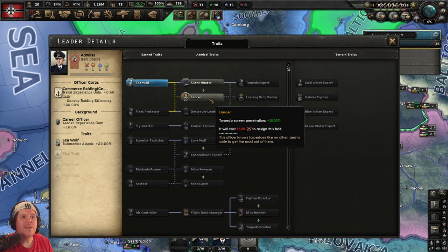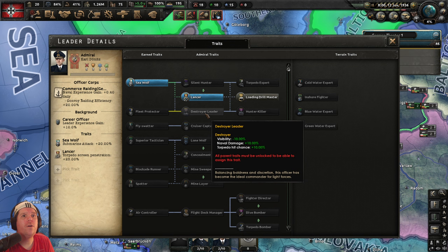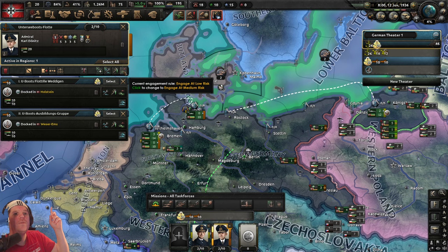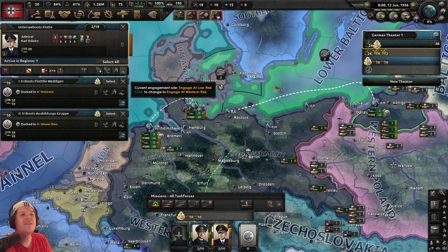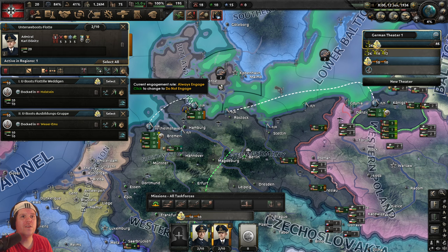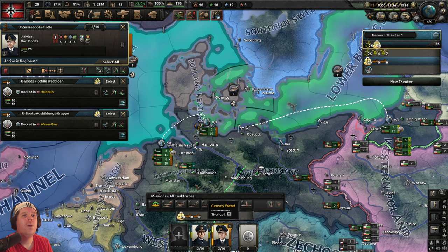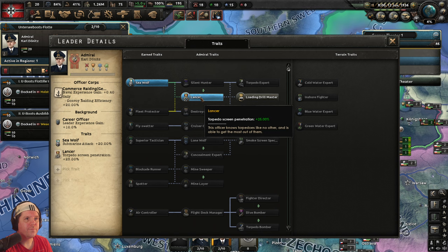You might be tempted to take defense first and attack later, but you can only have one or the other. My advice: always go for the attack — Lancer. Here's why: I can always tell my admiral's roll to attack at low risk. Low aggression already builds in a kind of high defense. The difference is I can change the aggression setting by clicking it, but once I set the traits, they're there for the rest of the game. So when I want to crank up aggression, the attack trait is already there.